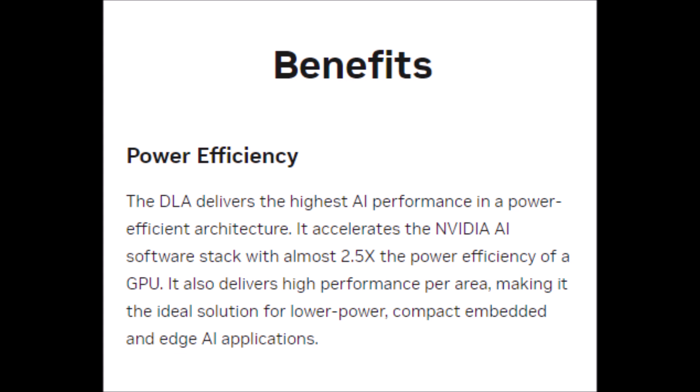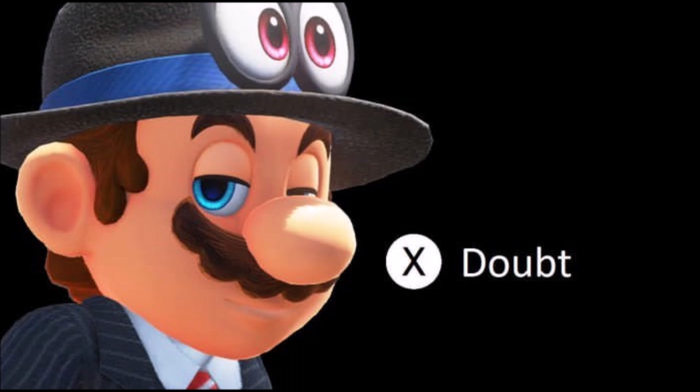It also delivers high performance per area, making it the ideal solution for low-power, compact, embedded, and edge AI applications — aka, this was made for something like the Switch or Switch 2. So it would be a huge mistake for Nintendo to not include this in the Switch 2 chip.